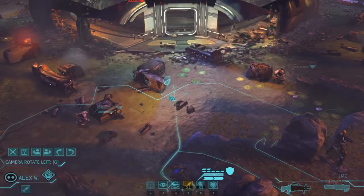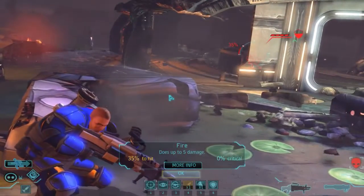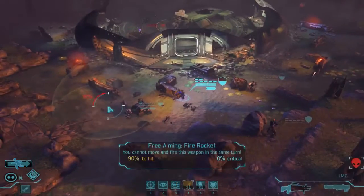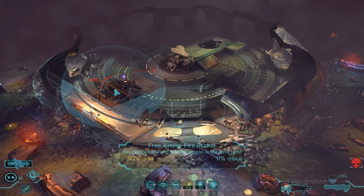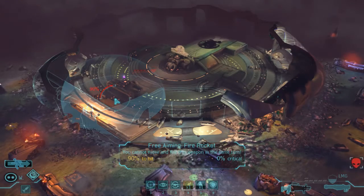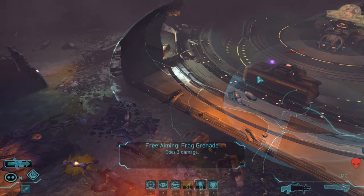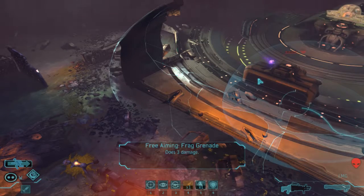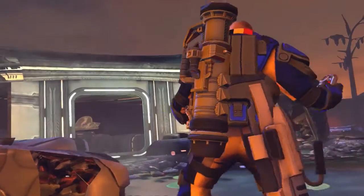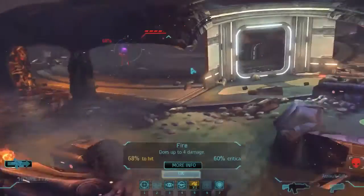He can get in there and take a shot — I think we need to hopefully save Henrietta. 35% percent chance. I'm actually leaning towards trying the rocket — I know it's going to damage the ship but I cannot afford to lose another soldier. You cannot move and fire this weapon the same turn. Can we get a grenade in there though? I think we need to try and blow up cover and then maybe Henrietta can finish him off. Let's try it — take out the cover, 68%.